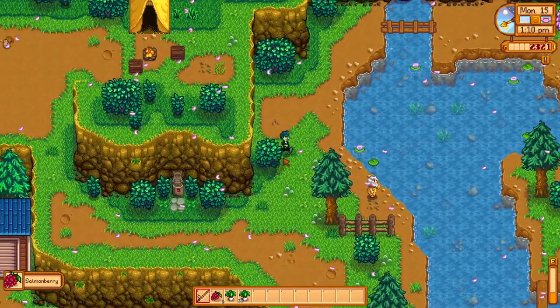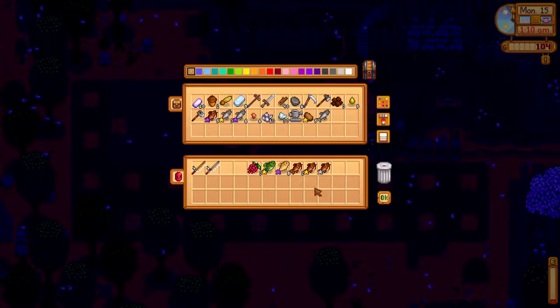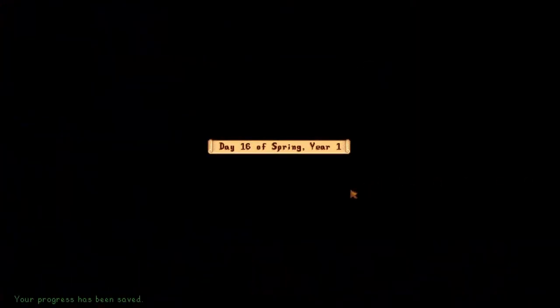Also, be on the lookout for salmon berries — it is a huge help for energy when watering so many plants before you acquire quality sprinklers. Once done, sell the fish and items you can and head to bed.